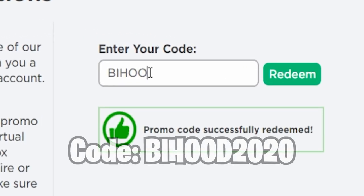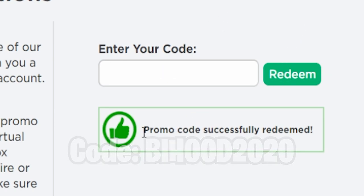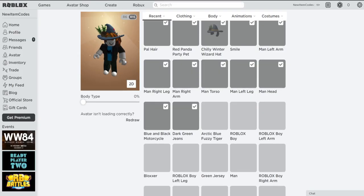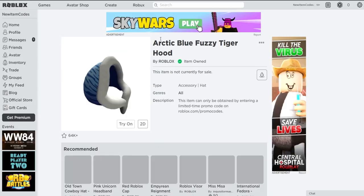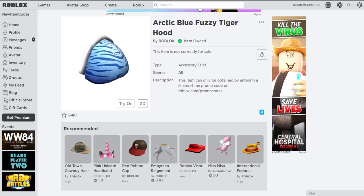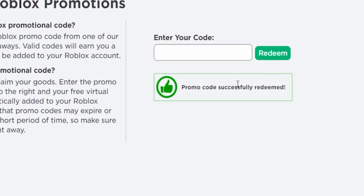The next code is BYHOOD2020. If you redeem this code, you'll get a nice winter hood. You can rock this in the winter season. Let's redeem this one — hit redeem. There you go, promo code successfully redeemed! We just got the Arctic Blue Fuzzy Tiger Hood. As you can see, this is the item we just received — it's obtainable through a promo code, which is quite nice.